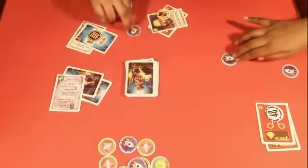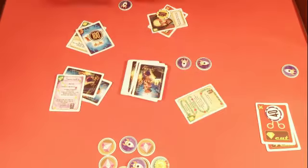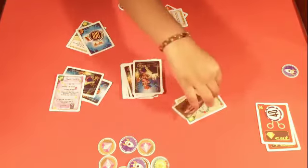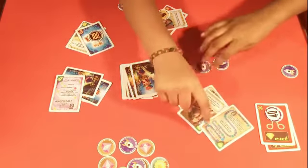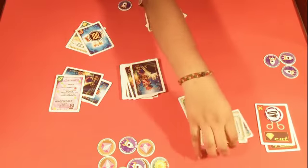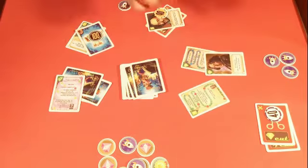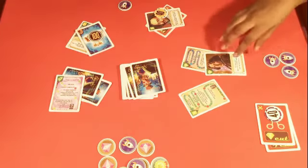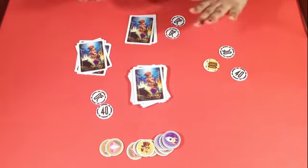Once per turn, a player can initiate a challenge — only one challenge — and they must follow through. They draw cards one by one and place them in the center. Each time, check if any player finds a match. The first player to find a match wins the challenge.